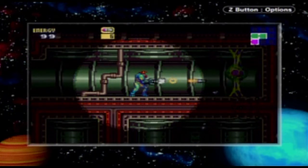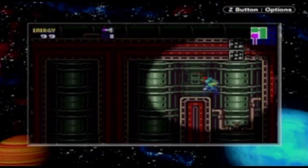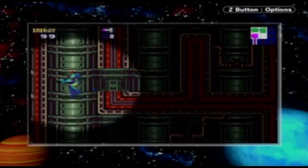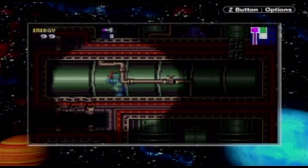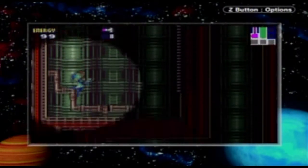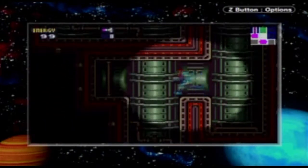And that green thing there can only be damaged by missiles. That green X Parasite is what used to restore missiles in this game. Just going through more of these — here we have a lot of these fake blocks that automatically drop us down. You will see those a lot, and they can get pretty annoying.